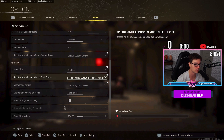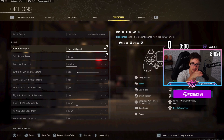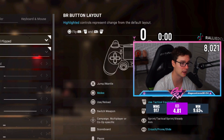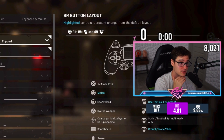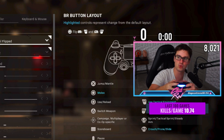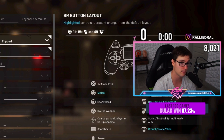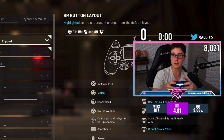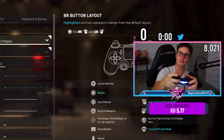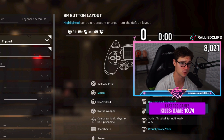For controller layout, I personally prefer Tactical Flipped. I've always had a problem accidentally meleeing when trying to aim, going all the way back to Call of Duty 4 — that's why I first switched to Tactical. With Tactical I can have a full grip on my controller without worrying about meleeing, and drop shotting is a lot easier. I also flip R1 and R2 because when clawing in this game, I have a much better feel shooting with the trigger up top — it feels like it responds faster too.